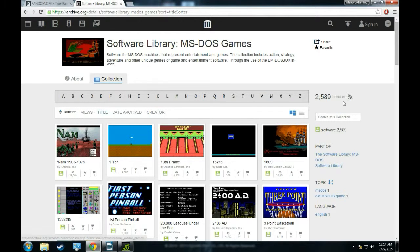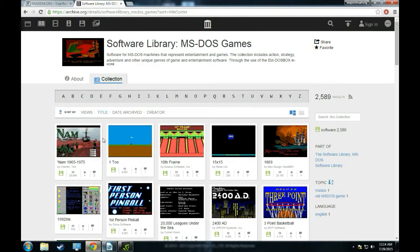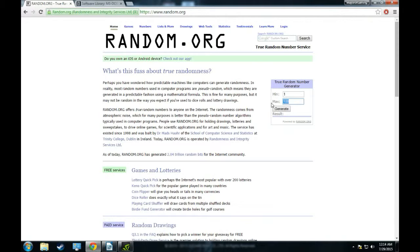Maybe I did forget a few - I'll fix that next time. You probably already guessed, but we're going to roll a random number between 1 and 2,592. So for this first episode, let's get started. 2,592, minimum 1.